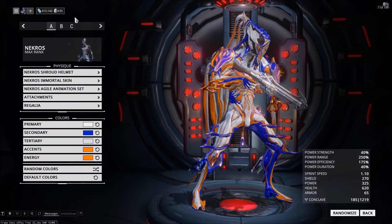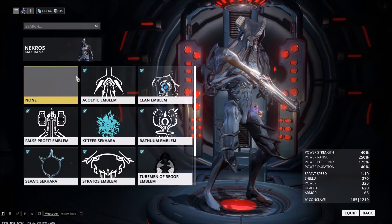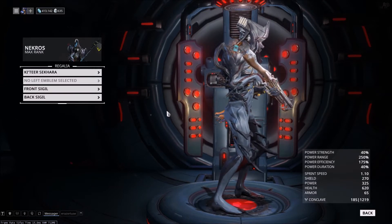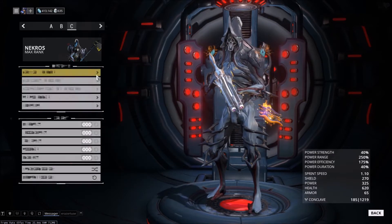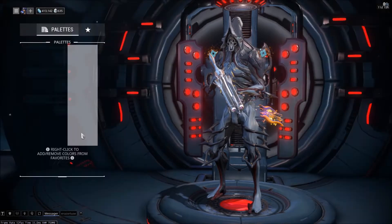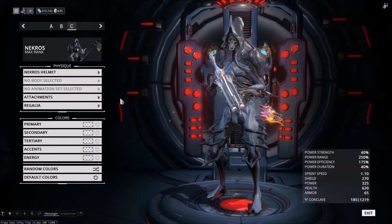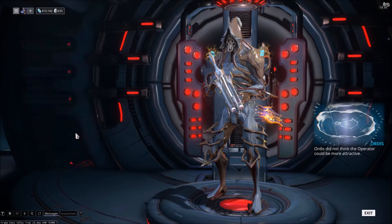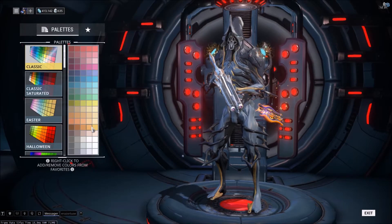Let's go to loadout C for a pure Necros. So the attachments — they're little diamonds, they go on your arm, they glow like that. From my understanding they change color based on your color settings — so if I change the energy color, the pulsing will go to a different color. But I think it follows the accent color pattern.